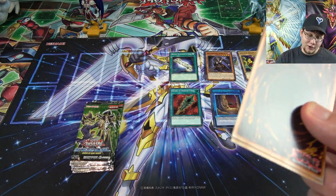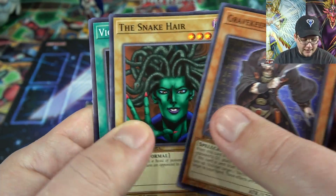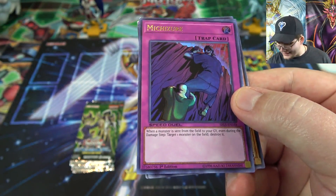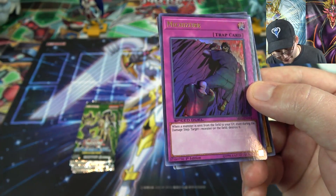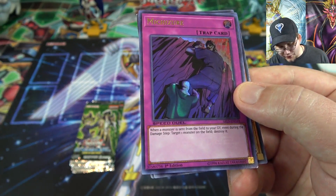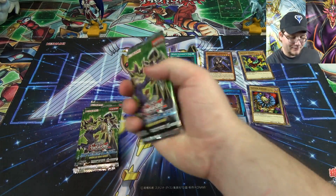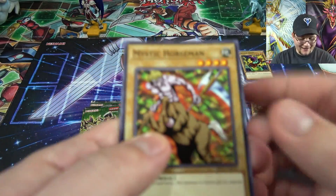That card is going to be good to use against anyone with dragons, so like Kaiba — and even Joey that would come in handy. Snake Hair, Violet Crystal, and another ultra rare. I always have a hard time saying this one — Michizure? I remember it from the old video games. Basically, when a monster is sent from the field to the graveyard during the damage step, you can target a monster on the field and destroy it. So it's like — you get rid of my monster, I'm taking one of yours down too. That looks really awesome. I think it was at least a holo back in the day.